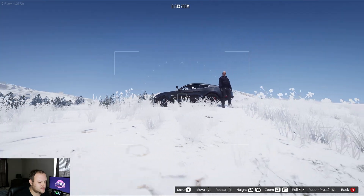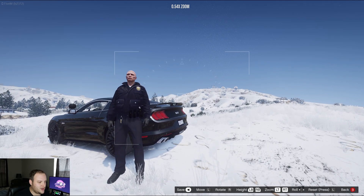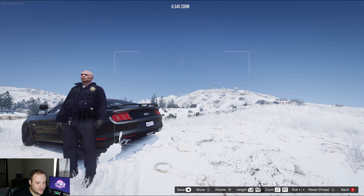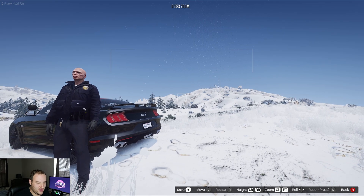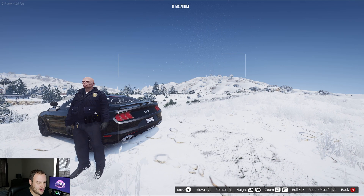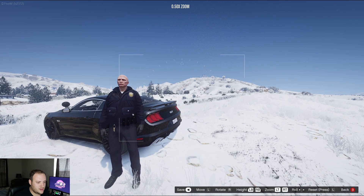What we're going to do is try and get a good shot of our officer with the Vinewood Sign in the background. I like this one — I think this will work. We might want to move the height up a little and angle the camera down. It looks kind of like a fisheye effect.